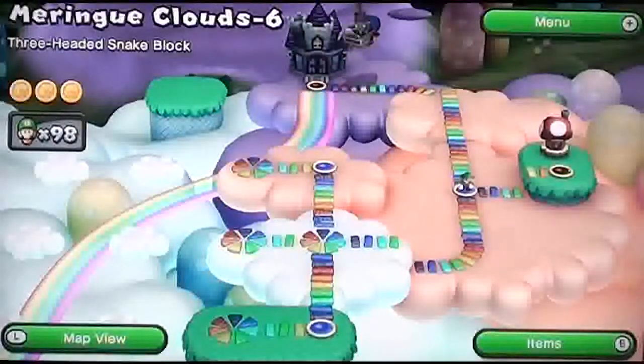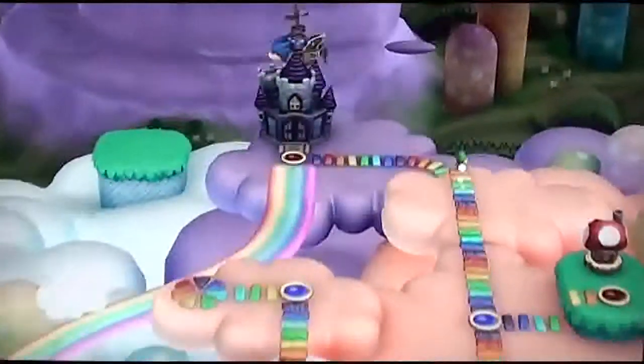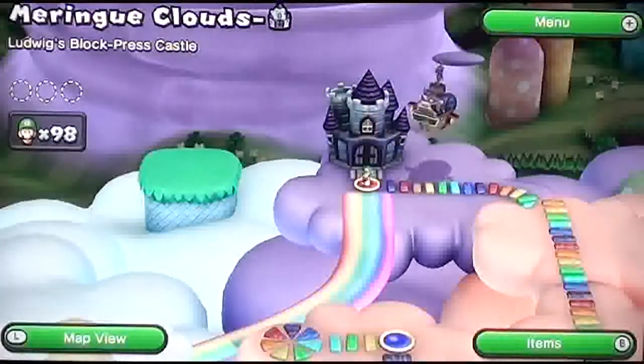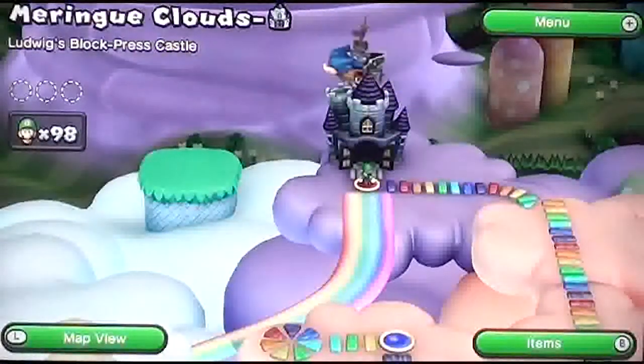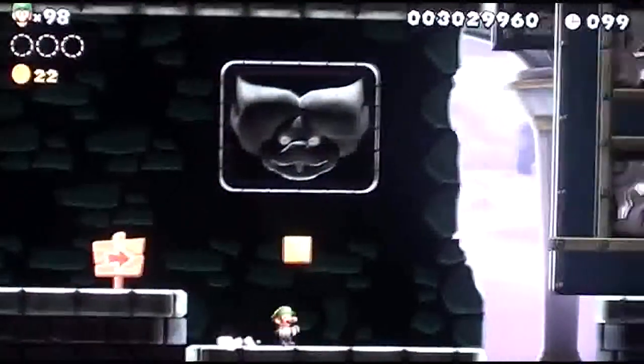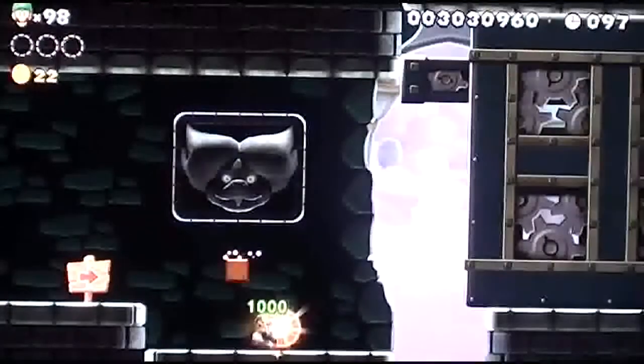We're going to end the castle at Small Luigi apparently. This is Ludwig's Block Press Castle. I can kind of see the running theme for this world - a lot of squishing deaths. Because yeah, we have a squishing wall. That is lovely.